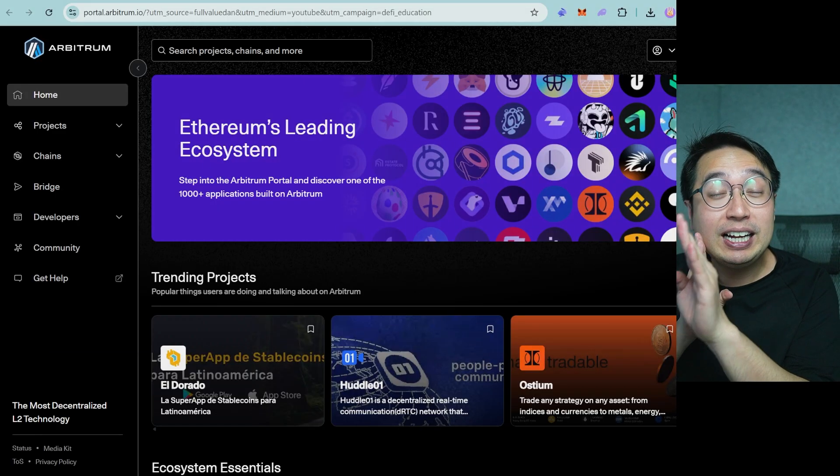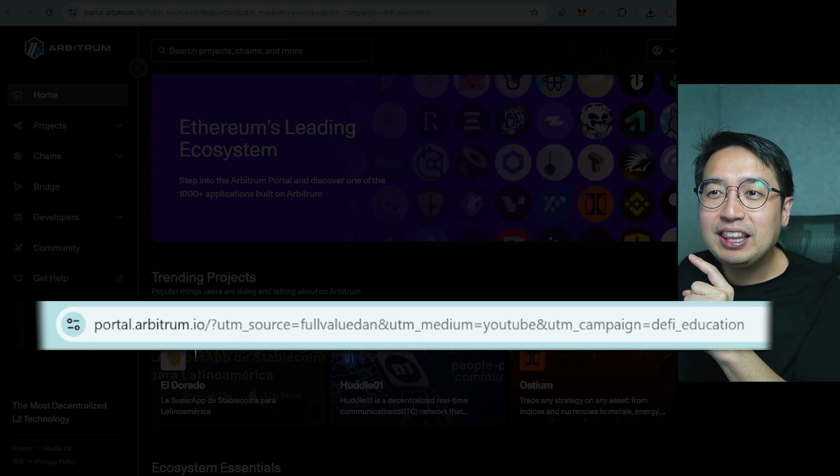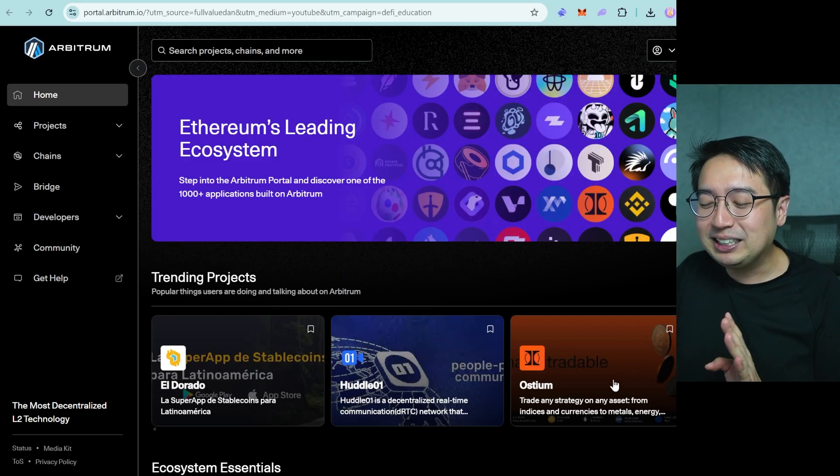This video is sponsored by Arbitrum. I don't take a lot of sponsorships, and Arbitrum is one of the most trusted names in crypto, so it is an honor to create educational content with them. I'm also going to show you some opportunities they have on chain. If you can click the link in the description, it helps show that people actually watched this video and explored the Arbitrum ecosystem — supporting this channel so I can continue making unsponsored, unbiased content.